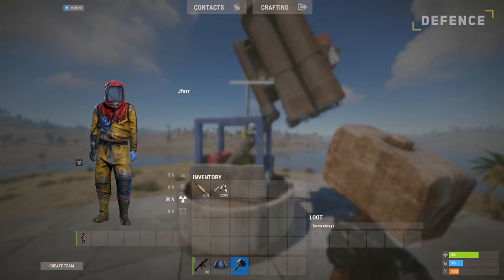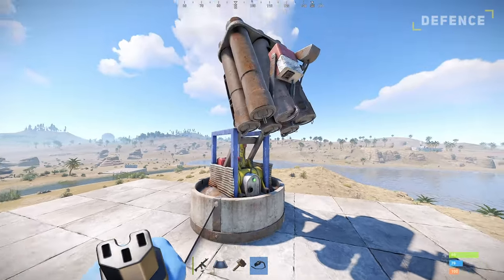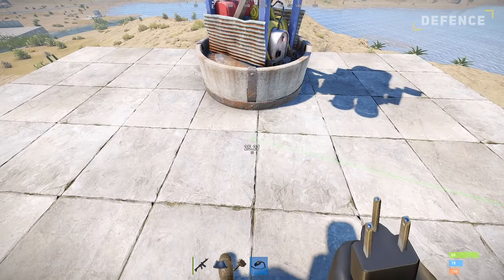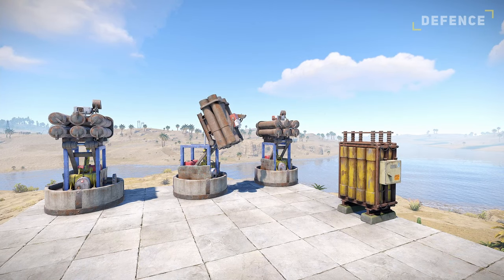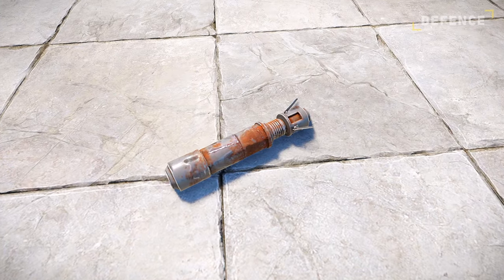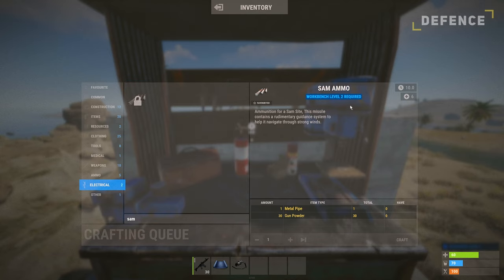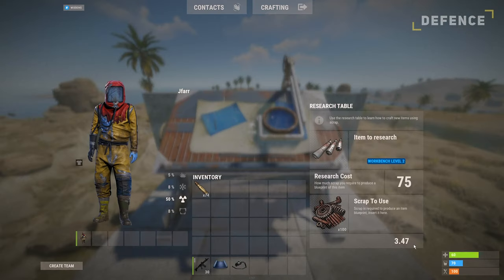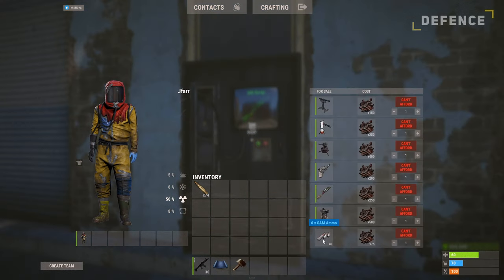The SAM site also requires to be filled with both SAM ammo and a constant supply of power. Each SAM will consume 25 power, therefore exceeding the power output of a small battery and will now require at least a medium battery to operate. With 3 SAM sites down you will either need 2 medium batteries or a single large rechargeable battery. Once powered you will need ammo for the SAM sites. You can craft 6 of them at a level 2 workbench by either unlocking the blueprint within the tech tree for 2,375 scrap or directly researching one at the research table for 75 scrap. The ammo can also be purchased at the outpost weapon shop for 75 scrap, giving you 6.